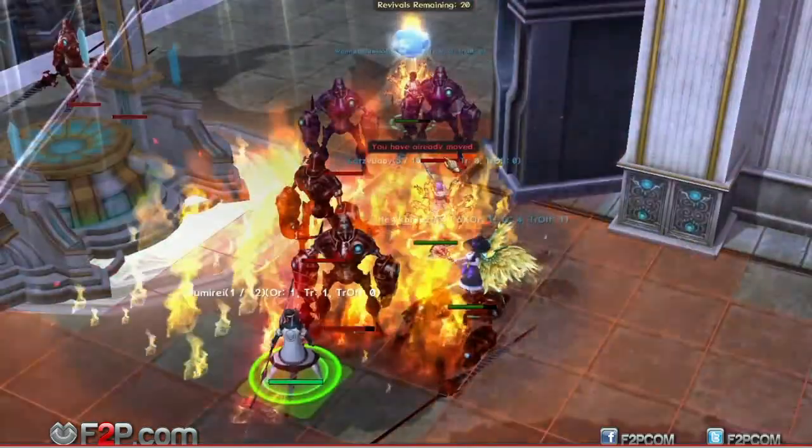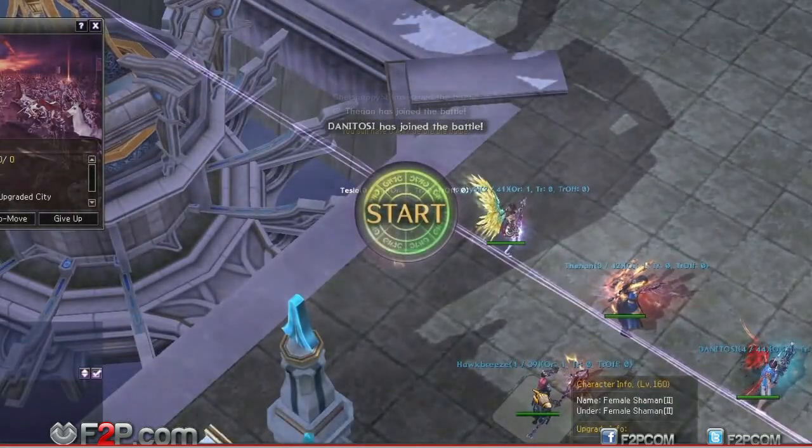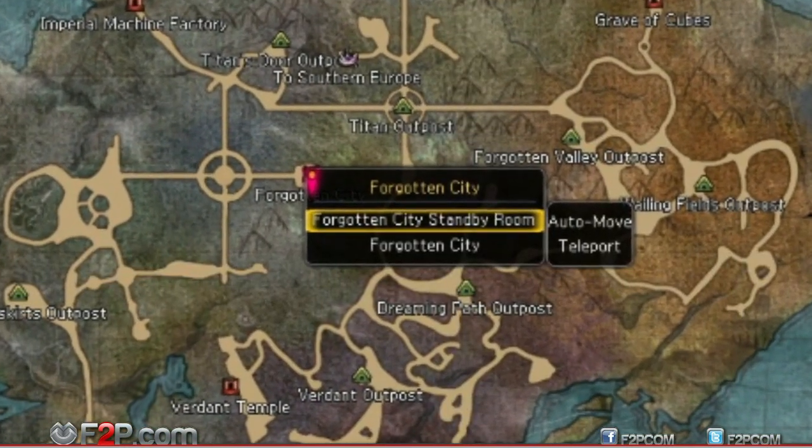Forgotten City will push your fighting skills to their absolute limit. To reach Forgotten City, click the Forgotten City dungeon icon on the Atlantis map, then click on the standby room option.